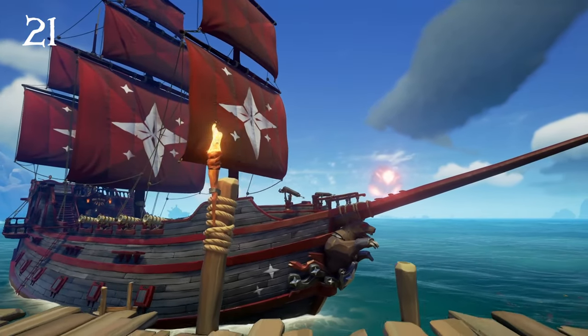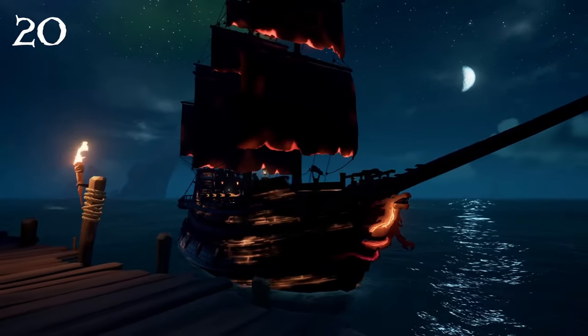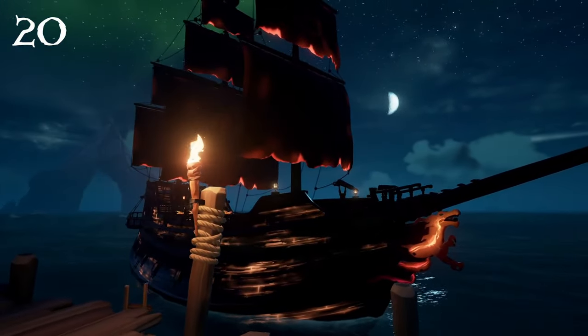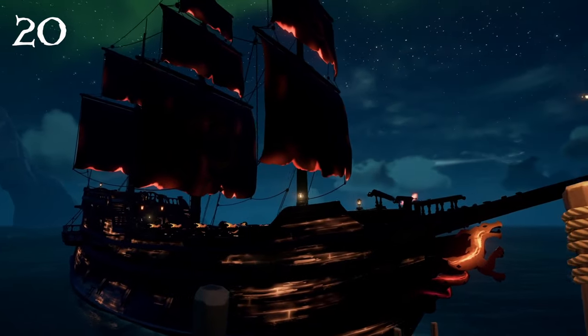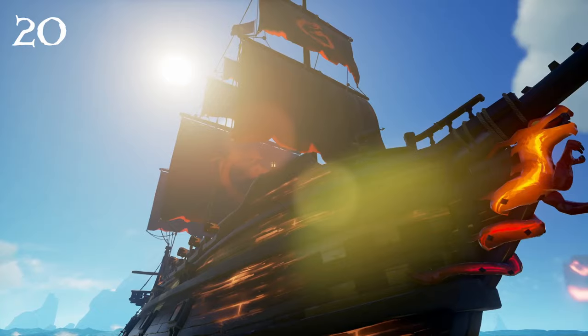At number 20 we have probably one of the most overused cosmetics on this list with the Ashen Dragon Sails. But it's overused for a good reason because this is a pretty cool looking sail. The awesome dragon design mixed with the glowing orange and black color palette makes this one of the best sails in the game.